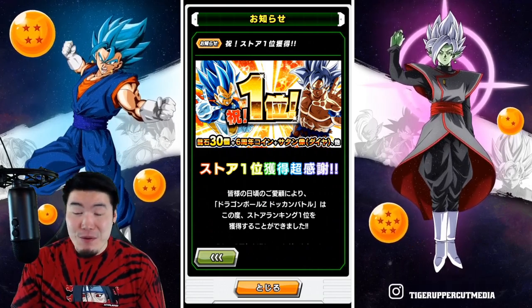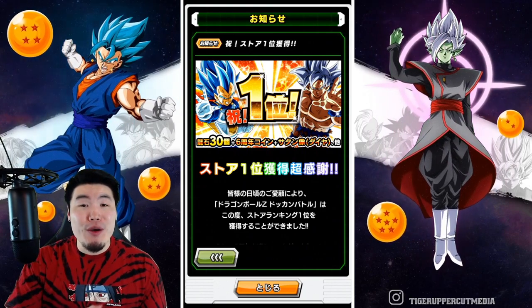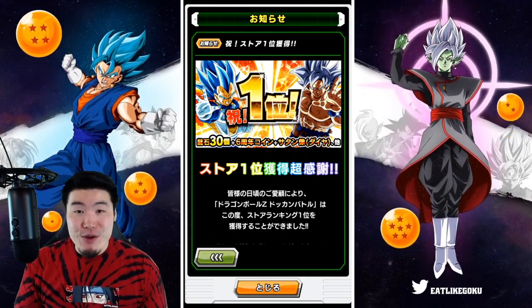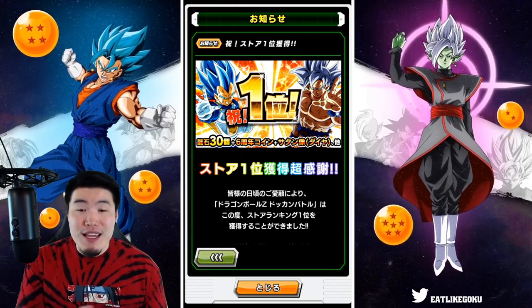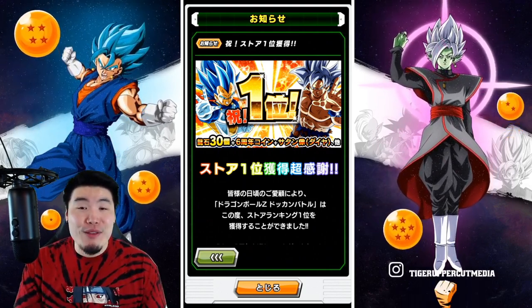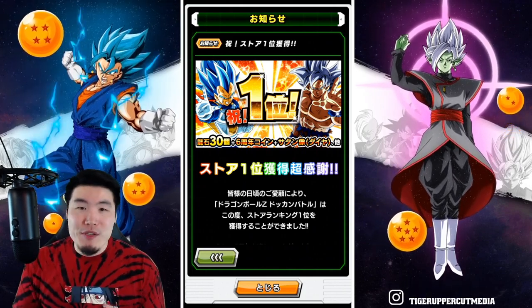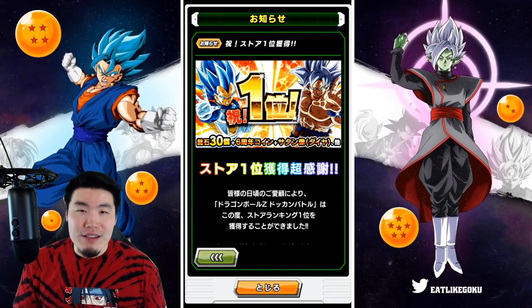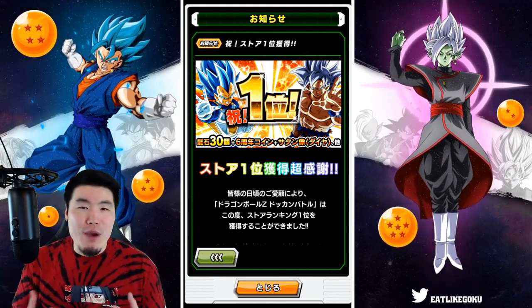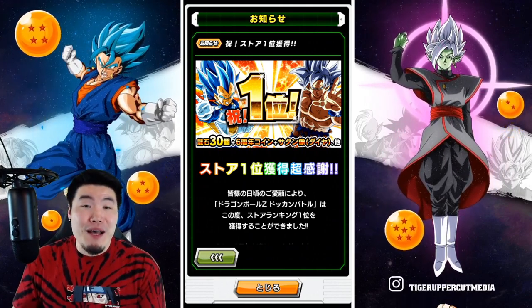That was really quick. Within four hours of the LR MUI Goku and SSB Vegeta banner dropping, JP had hit top grossing in the iOS store and distributed all the rewards to the player base. Coming from the global side as a global main, this is really weird, because we're used to waiting like four, five, six days for our top grossing rewards.